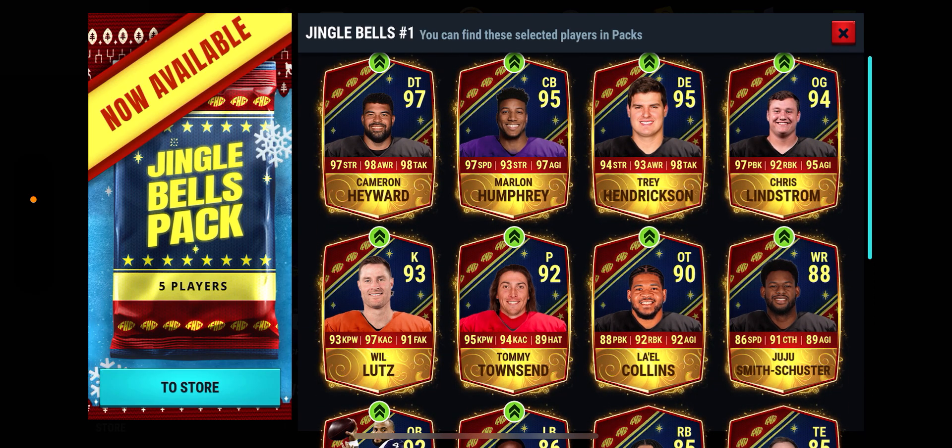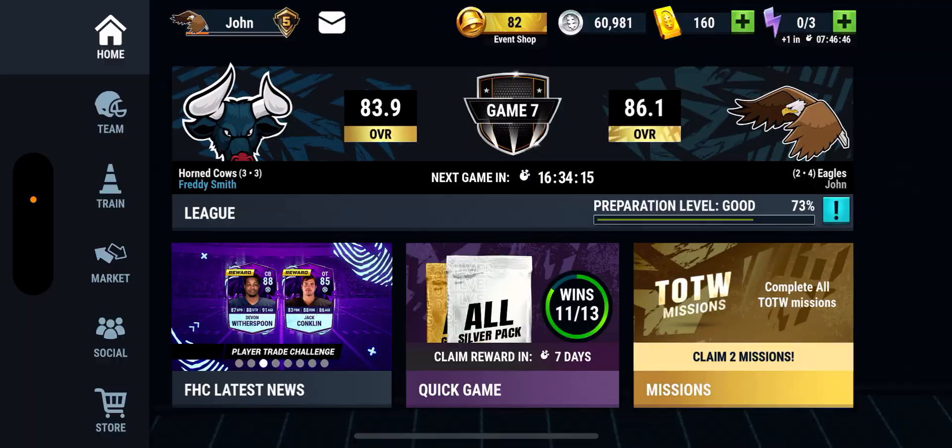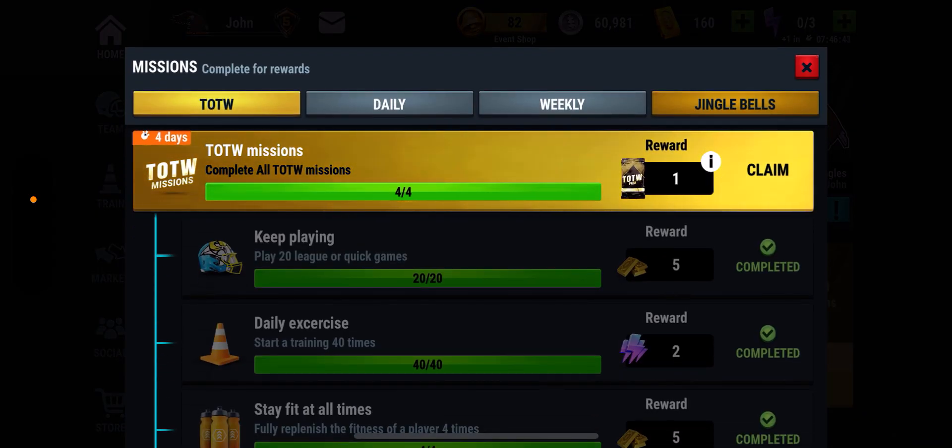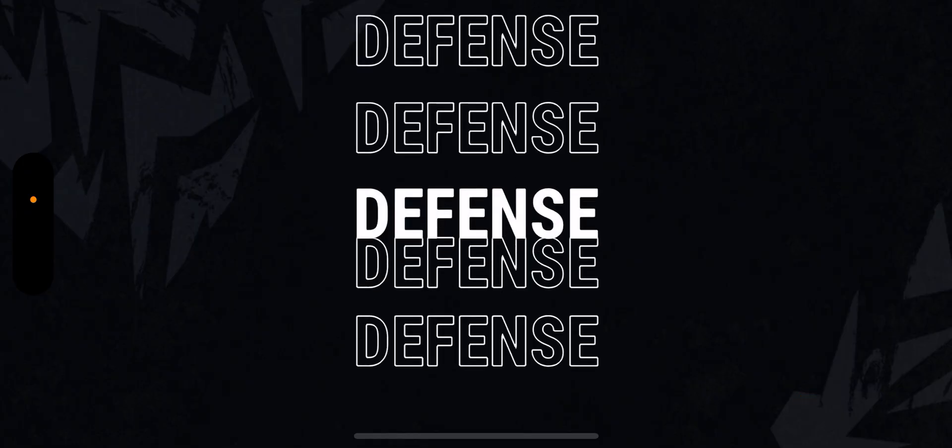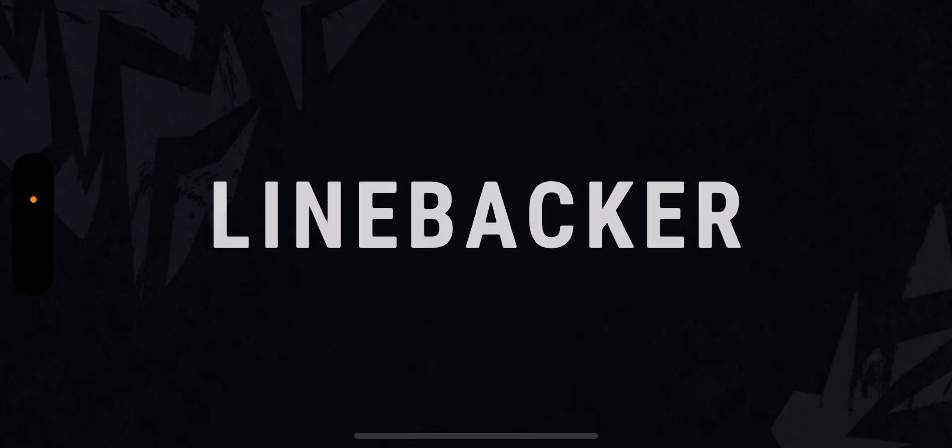By the way, we're trying to pull one of these banger cards here because Cameron Hayward is like 13 million, so if we somehow pull Cameron Hayward that'd be excellent for us. Without wasting any more time, something's sold there — let's claim the Team of the Week first.